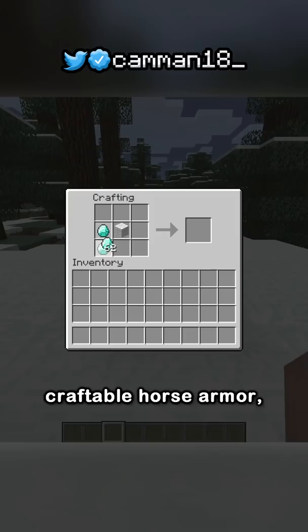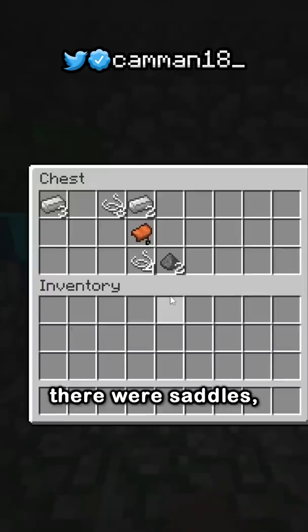This update introduced horses and with it, hay, leads, craftable horse armor, and the horse saddle. Before this, there were saddles, but they could only be used on pigs, so they introduced a craftable horse saddle to ride horses. And after being in the game for just two weeks, it was lost to history.